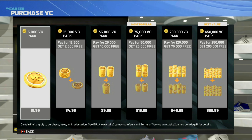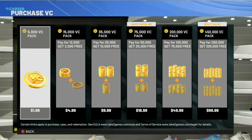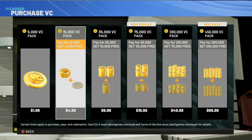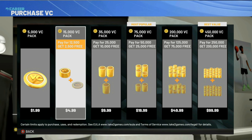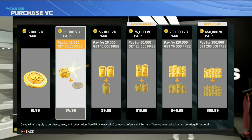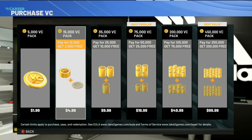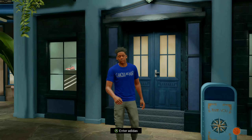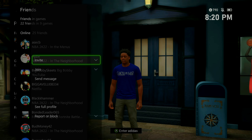From here, you can pick any VC amount you want to try, but personally I wouldn't go over 15k. This time I'm going to show you this glitch with the 15k — I wouldn't go above that because you don't want to risk getting banned. All you want to do is select the amount, and as soon as the screen pops up spam B and back out to the store lobby as fast as possible. Then join a friend in the neighborhood.